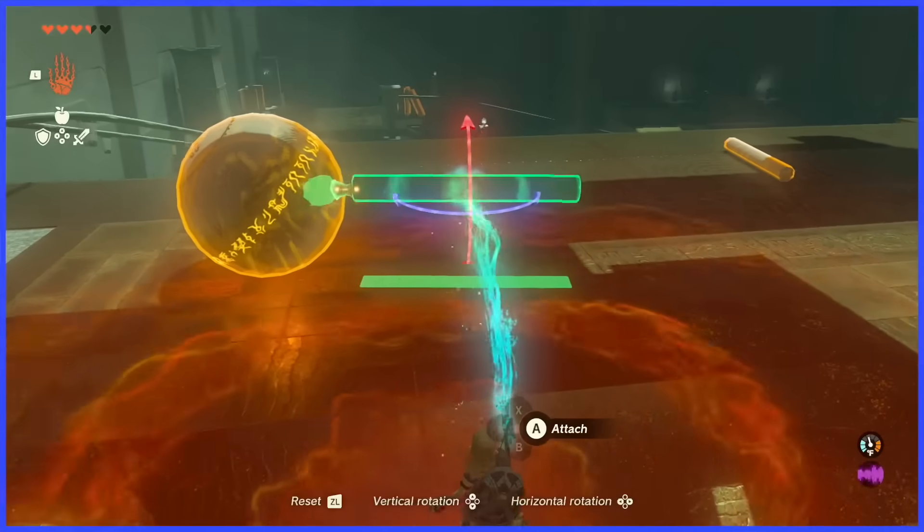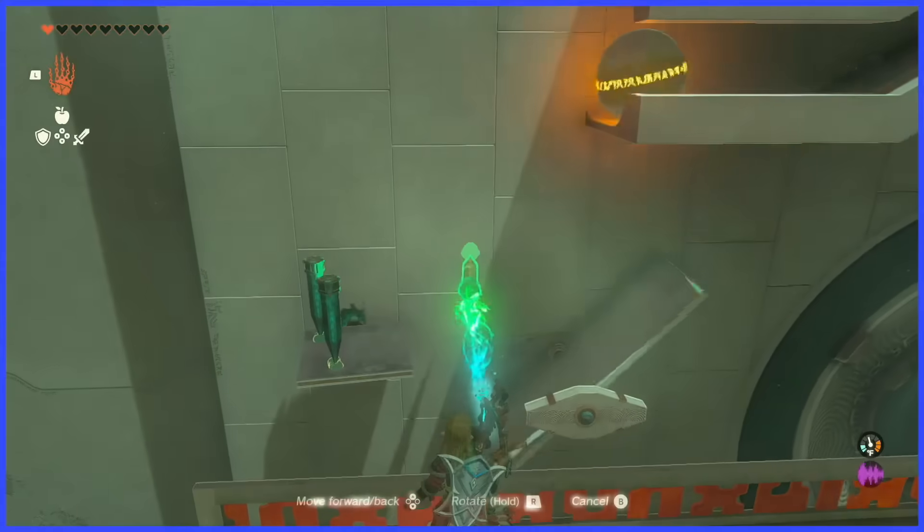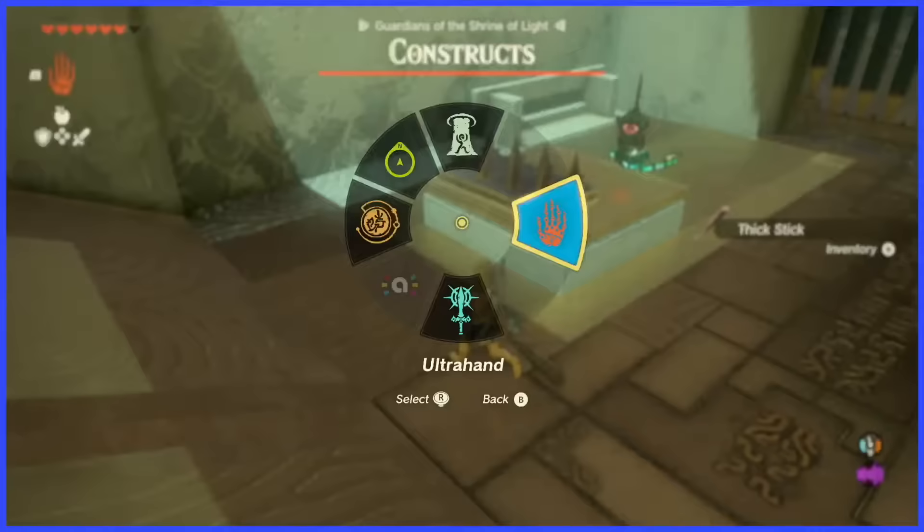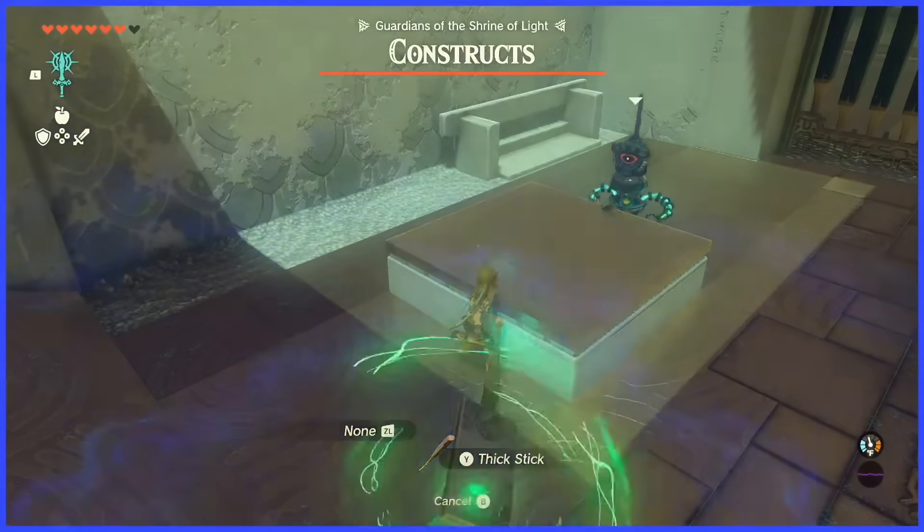And the act of sticking things together can be kind of finicky. Either I'm bad at this game, or this ability can be pretty clunky sometimes — and I'm bad at this game. But let's talk about one of our other new abilities: Fuse.